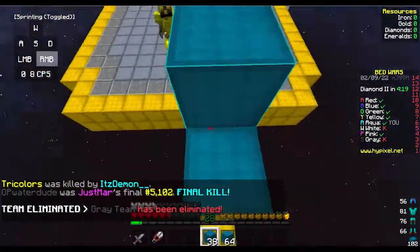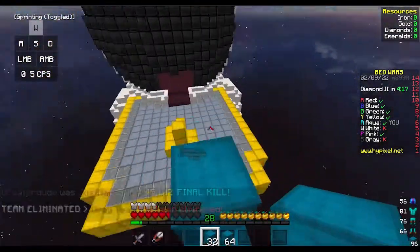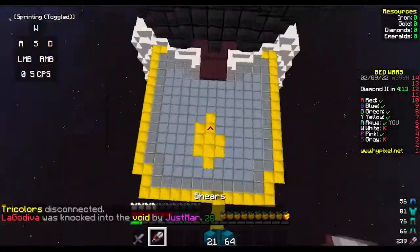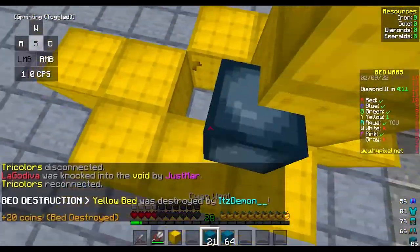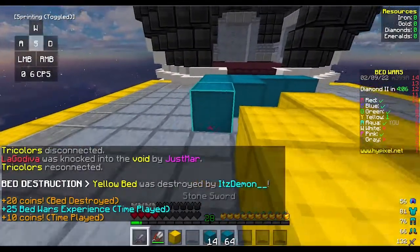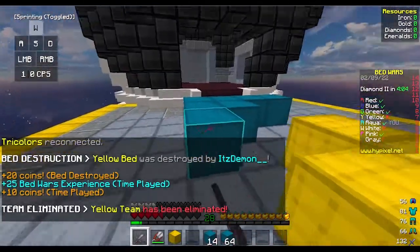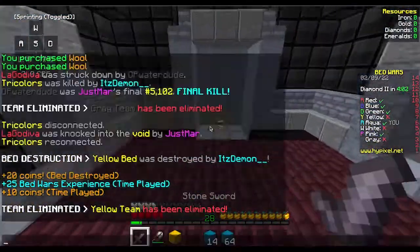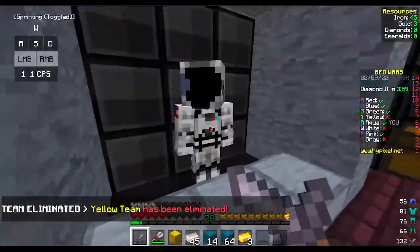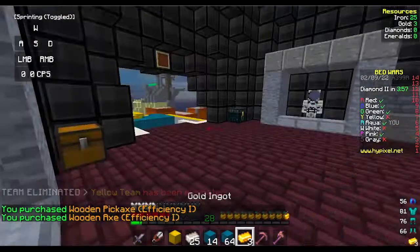I'll buy the tools once I finish yellow because I need to get him out of this game — he's very sweaty. I'm gonna take the height advantage. Yes, he fell into the void, that's actually so good! He died — let's go. Oh wait, did he disconnect? He did disconnect and he reconnected after I broke his bed.